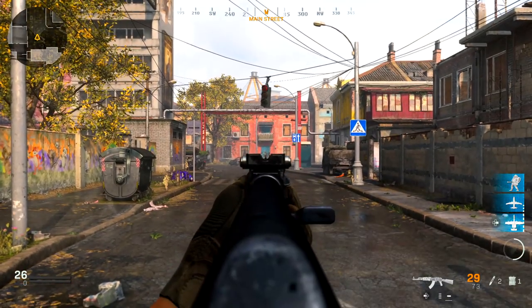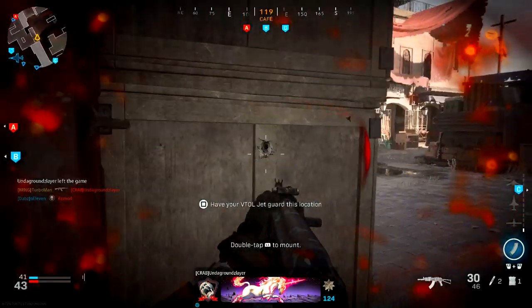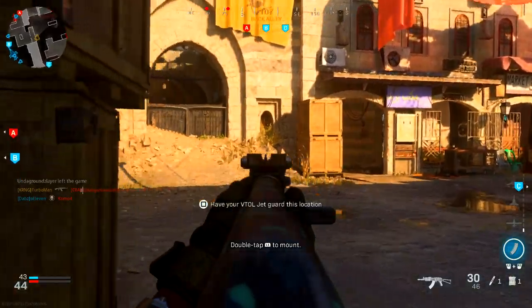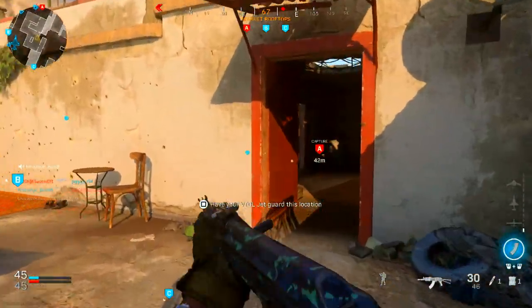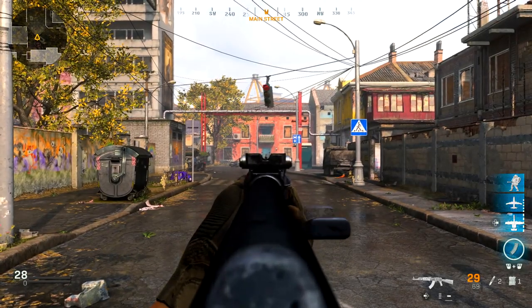Now if you add on stopping power, it's going to be two shots to the body from 5 to 70 meters, which is absolutely insane. If you're having trouble dropping people or you want to win more gunfights more frequently, I would highly recommend putting on stopping power to reduce the shots it takes to kill. Now if you're curious about headshots and stopping power, there actually is no change — it's still going to be a two-shot kill to the head.